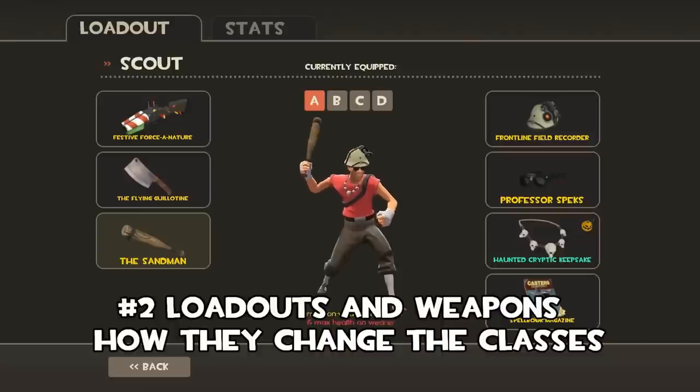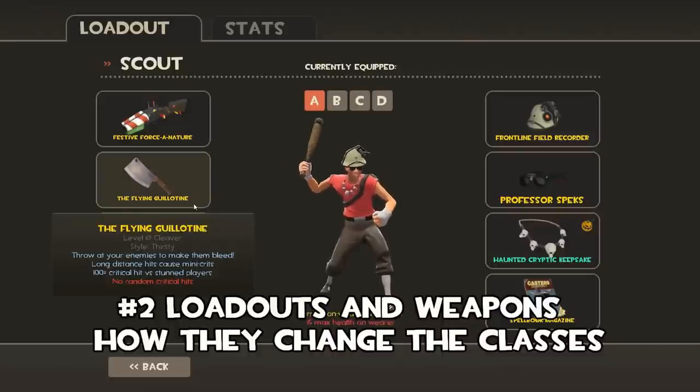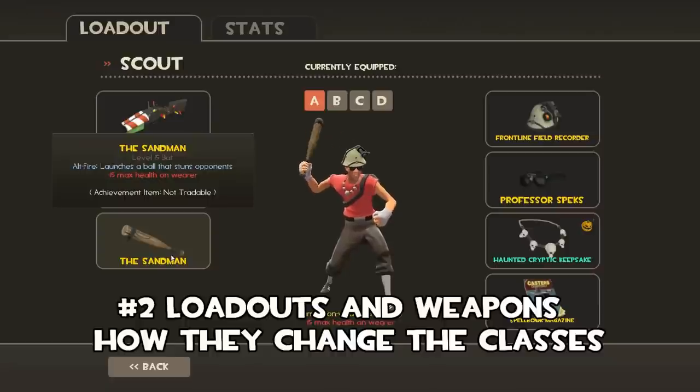Or maybe you want to use a Baby Face's Blaster and load it up with a Crit-a-Cola so it does damage to get you up to speed faster. Or maybe you want the Pocket Pistol, the Force of Nature to help your jumps. Or anything — it all changes. The Sandman with the Flying Guillotine does long range damage and you don't want to get too close to people. This all changes up the class, and for a new player, this is going to be very overwhelming.